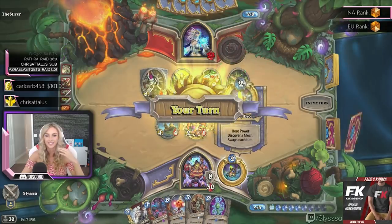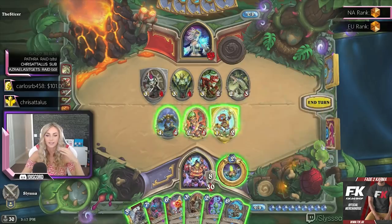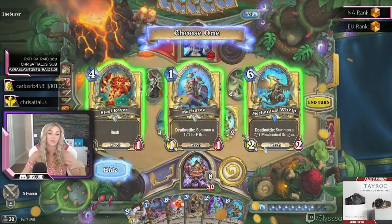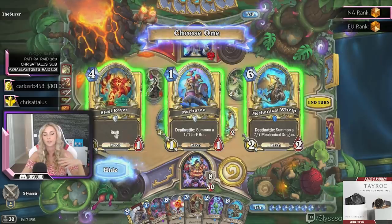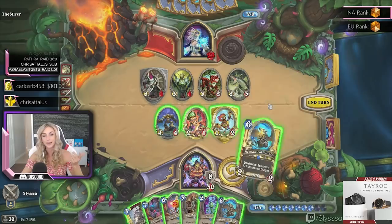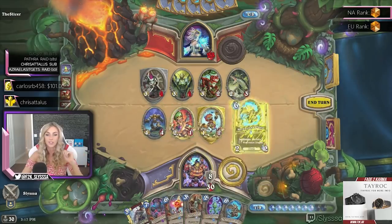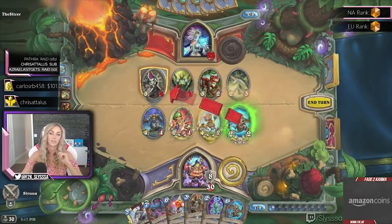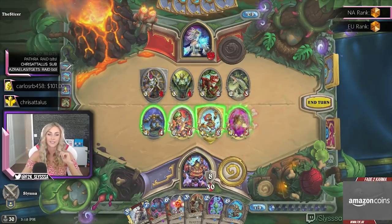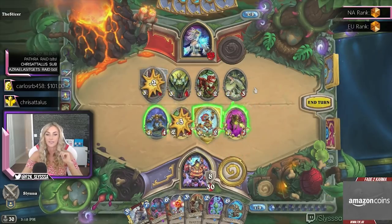Discover a mech — remember they have rush, so we can use that to our advantage. This card is super powerful: watch how we get double rush — we'll get rush out of the 2/2 and rush out of a 7/7. Very, very valuable.